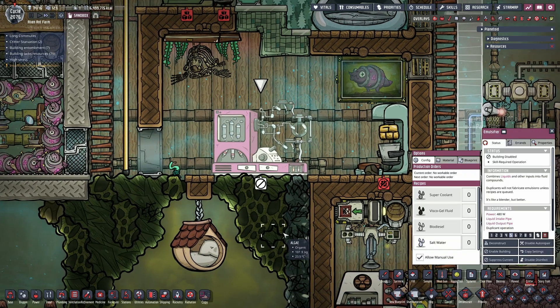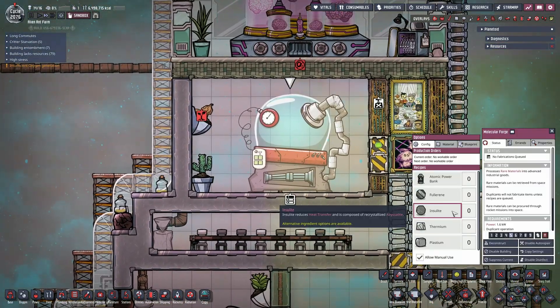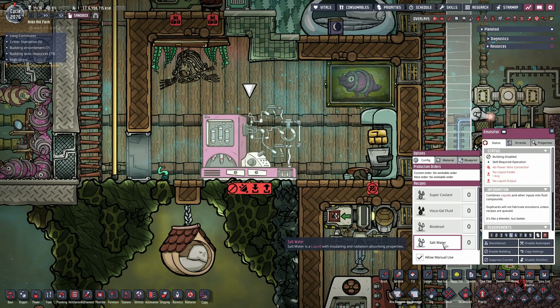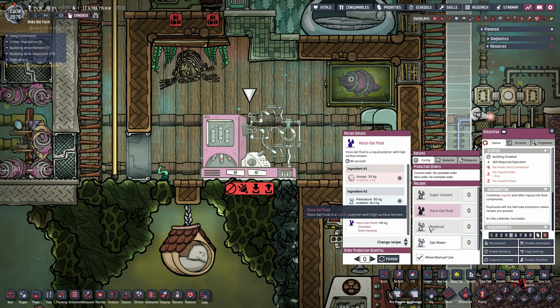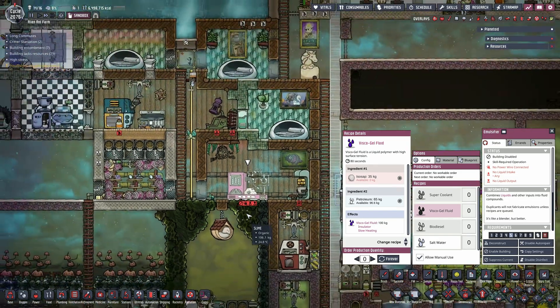As concerns the late game, ever since the emulsifier was introduced in the prehistoric pack update, it replaced the molecular forge for some endgame materials, and apart from biodiesel it is now used to produce viscogel, supercoolant, and saltwater. We'll skip saltwater because there's no clear reason you'd make any except for some creative purpose.